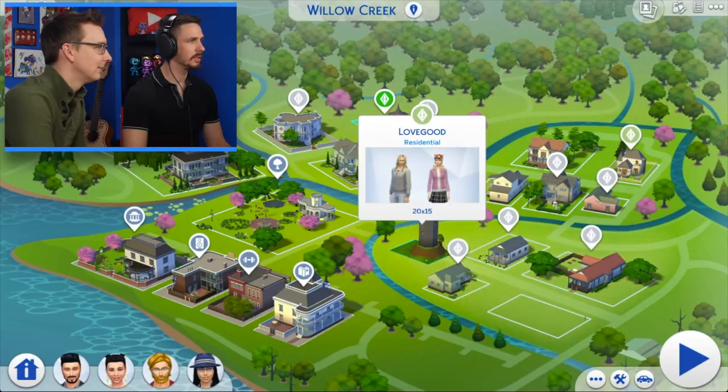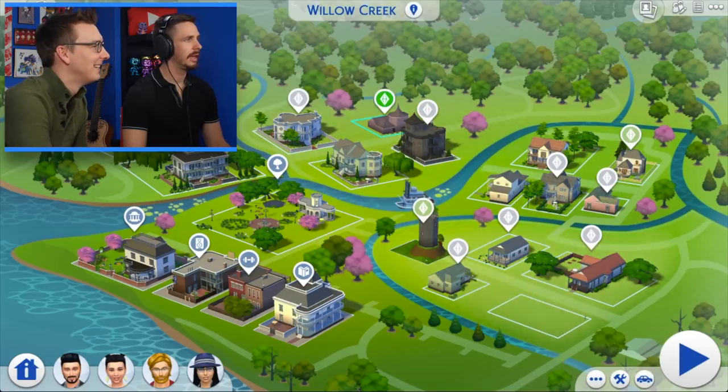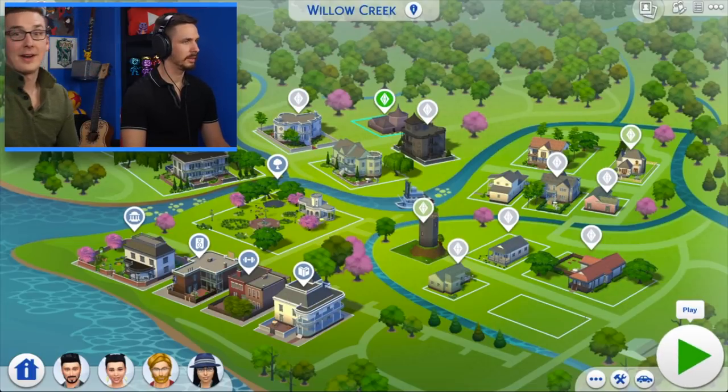So we're three buildings in so far — we have the Lovegoods, the Lockhearts, and House Ravenclaw. I don't remember where we left everybody. We're going to find out. Here we go!